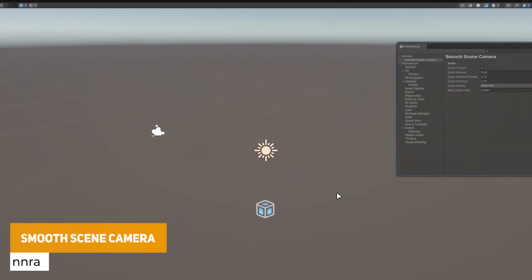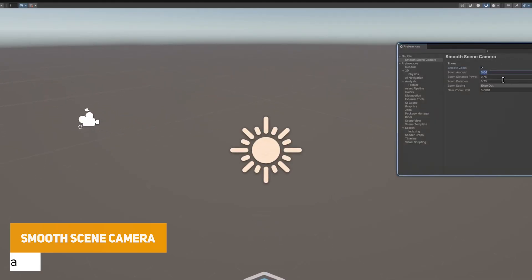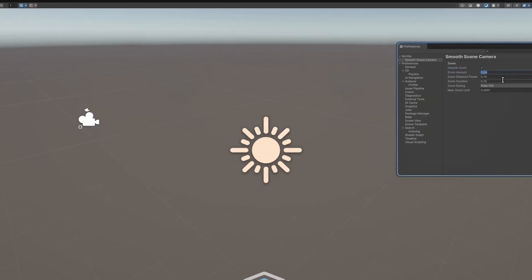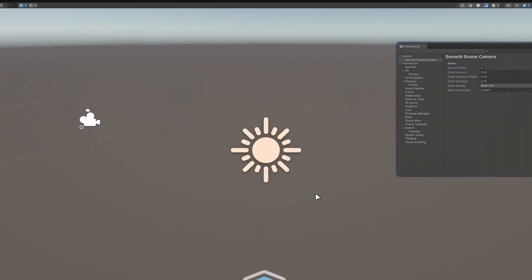The smooth scene camera is a great way to make your scene scrolling feel just a little bit smoother — you can adjust the zoom and the intensity. As you get closer it can slow down and when you scroll away you can make that faster, and it's got so many different customizations in there.